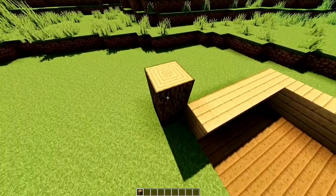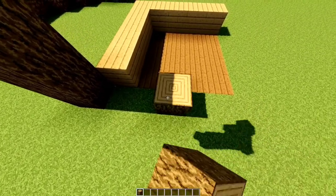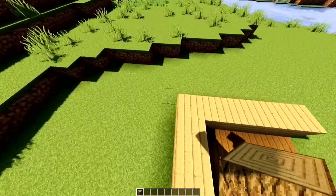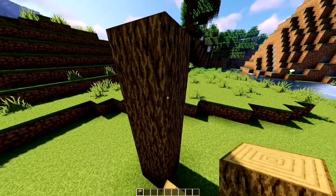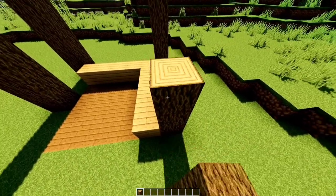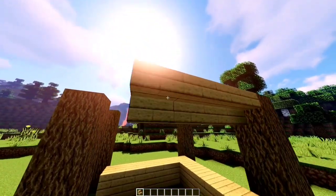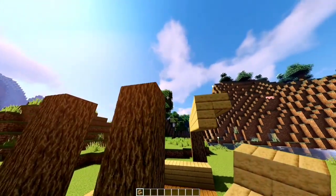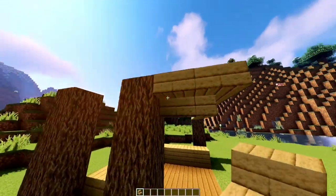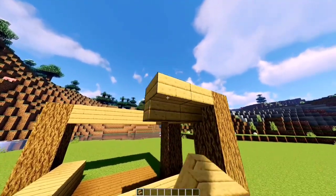4 logs up here. Skip two and here. Here and in the back. Place upside down oak stairs all around the top, like so.